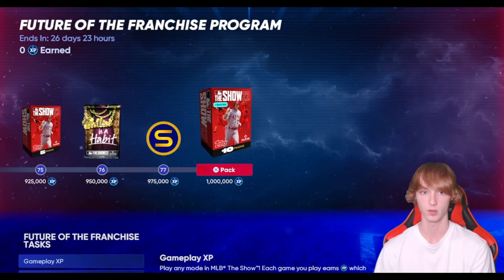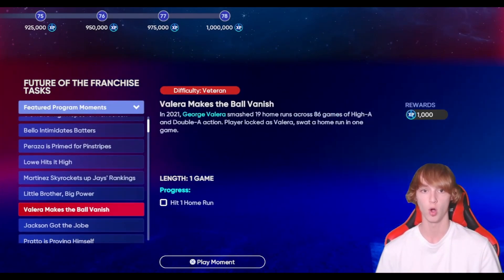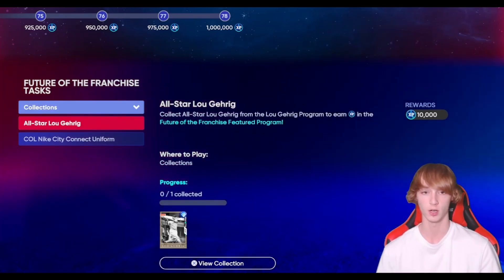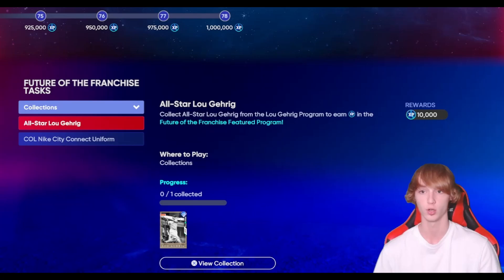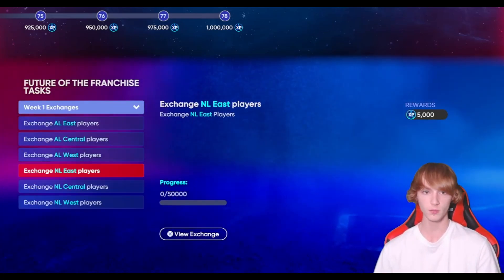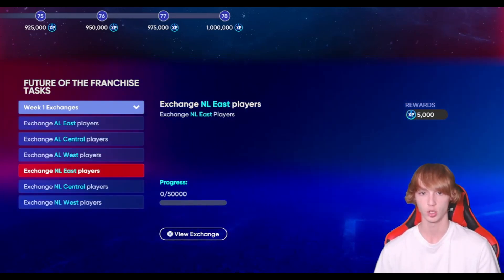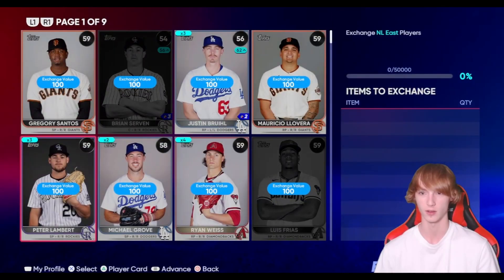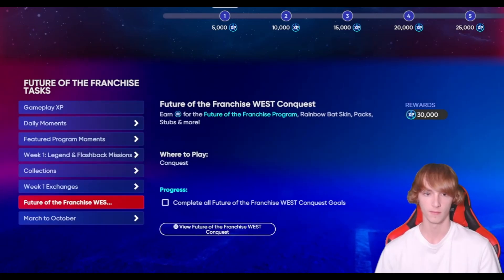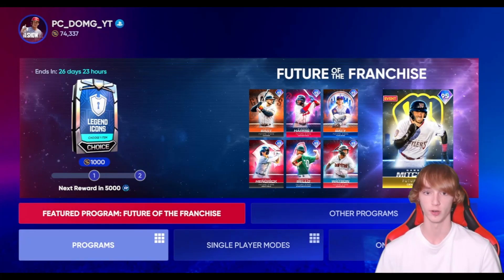So that's what the program looks like — gameplay XP and daily moments that you can complete. Featured moments you can go ahead and complete to get collections. There's a Lou Gehrig here for 10,000 XP, so if you guys are able to go ahead and do that you will have an advantage right there. Future of the Franchise — you just have to exchange, and that's about 50,000. And then we have the Future of the Franchise West Conquest, which we'll take a look at in a little bit.